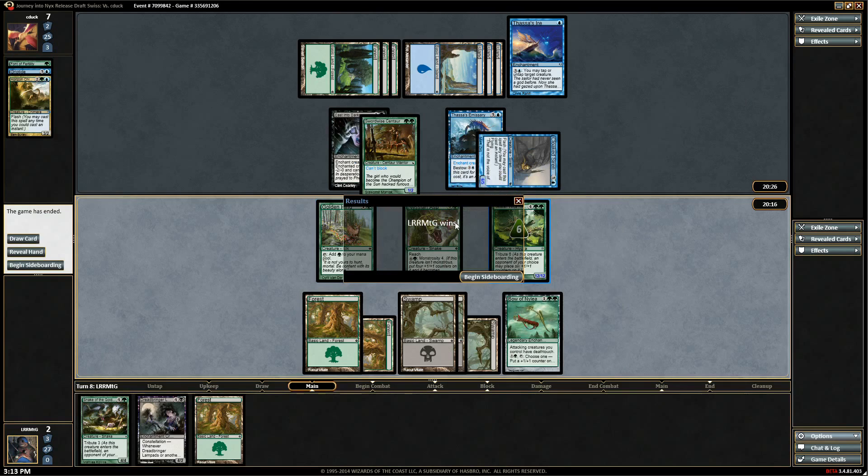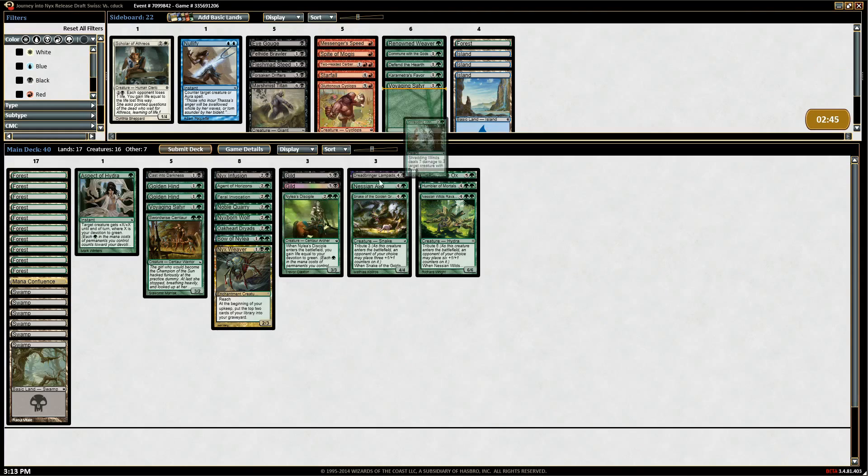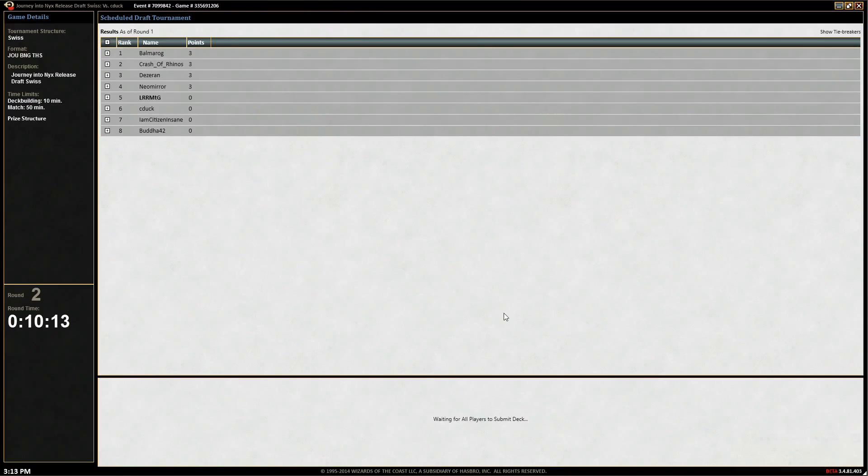Even then he's taking a lot of damage — even then he's dead on board. He has to block this. Six power, put a +1/+1 counter on it — oh yeah, he was dead on board. All right, so the Shredder wins. Corey wins, run it back. Turns out a lot of flyers, but they all have two toughness.